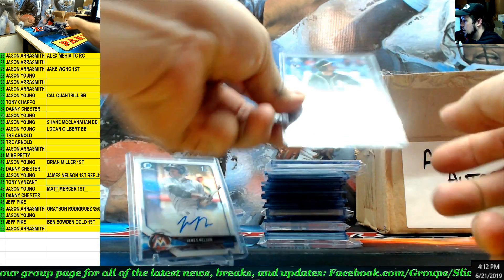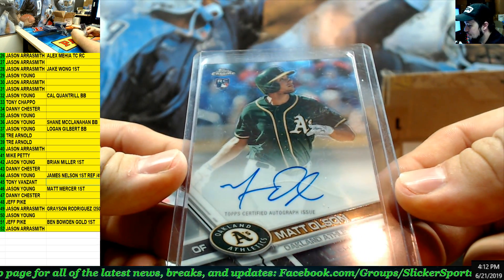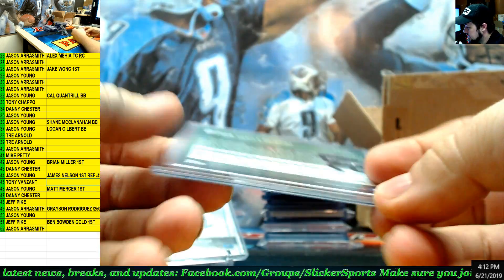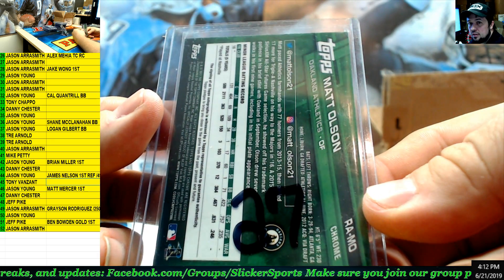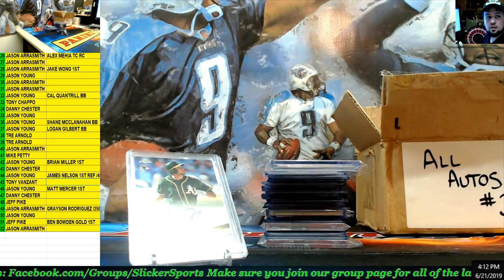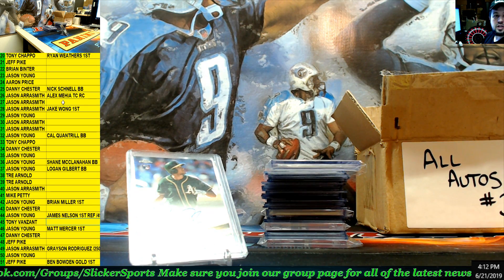Next up — Topps Chrome rookie card auto, Matt Olsen for the A's. Number 27 — Matt Olsen going to Jason Aerosmith.